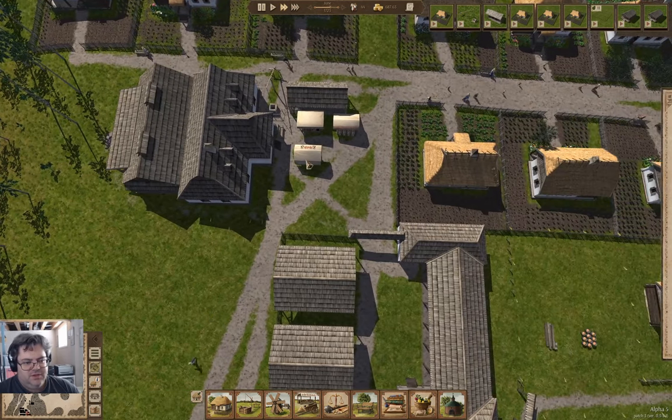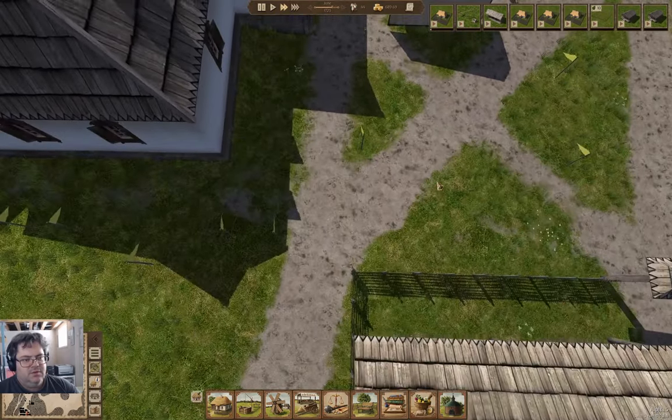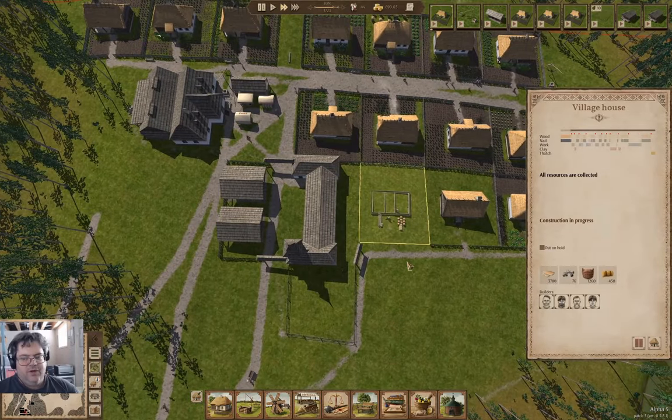Am I selling honey? I am. We've got firewood in here, but there's none there. Now we're supplying everything. What's in here? Shoes, clothes. Another house is going up — that's gonna make some progress.